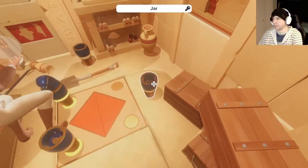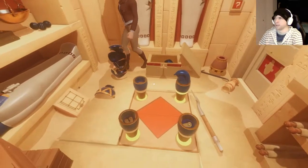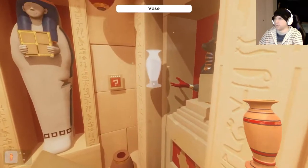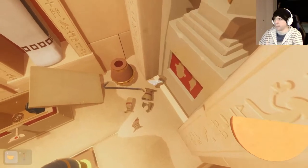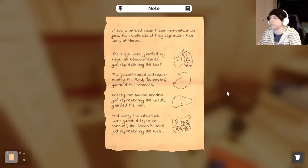Oh new things! We only have one fancy drinking glass — that's not fair. Could I just break that by walking into it? It backed my ass up so hard it shattered this vase! I've stumbled upon these mummification jars. As I understand, they represent the four sons of Horus: the lungs were guarded by Happy the baboon-headed god representing the north; jackal-headed god representing the east; Duamutef guarded the stomach; Imsety the human-headed god representing the south guarded the liver; and the intestines were guarded by Qebehsenuef the falcon.